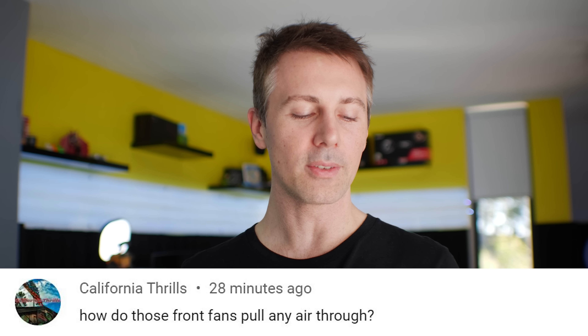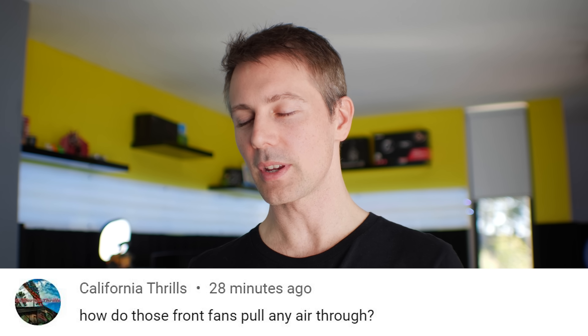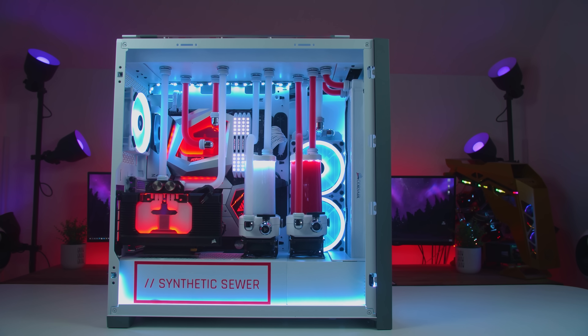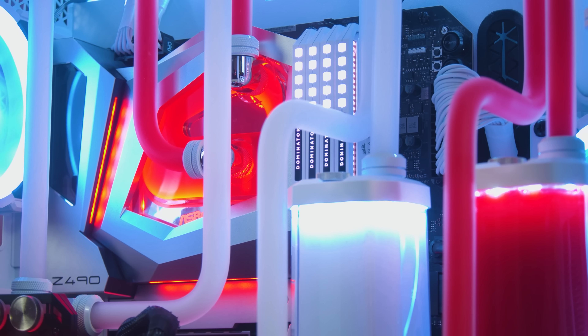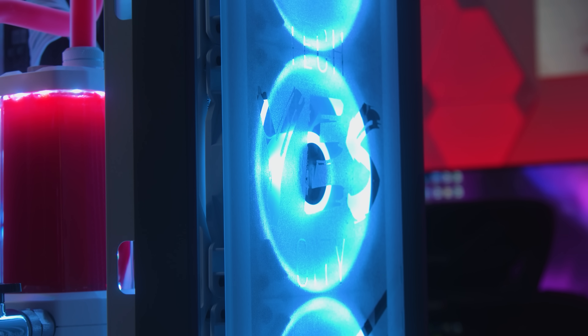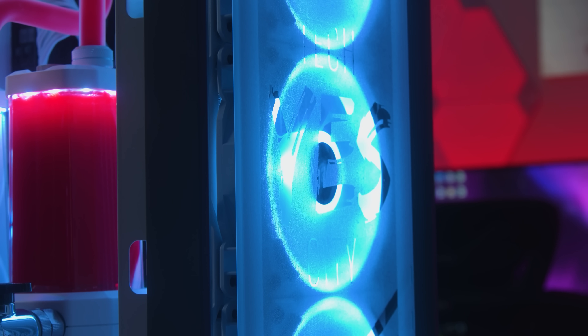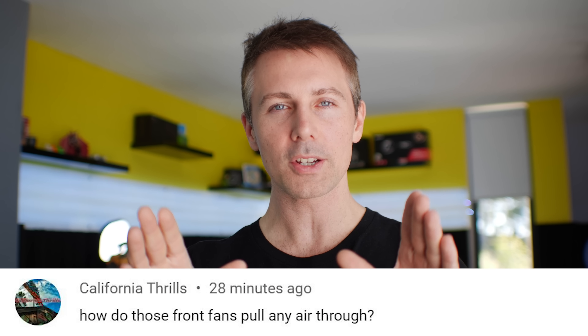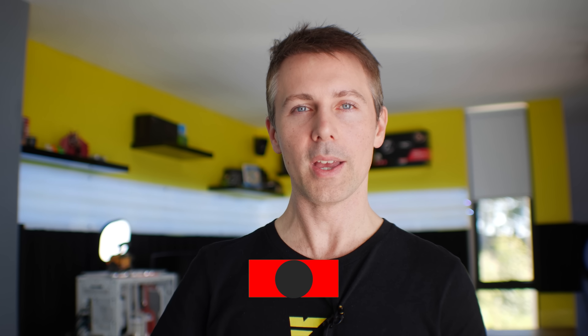Question of the day from California Thrills: how do those front fans pull any air through? They're talking about our custom build with the Corsair 500D. This build pulls air because there are openings on both sides of the glass, and it keeps the build surprisingly cool for what would be considered a closed front on the case. Hope that answers that question. If you're enjoying the tech content, be sure to hit that sub button and ring that bell to get content as soon as it drops.